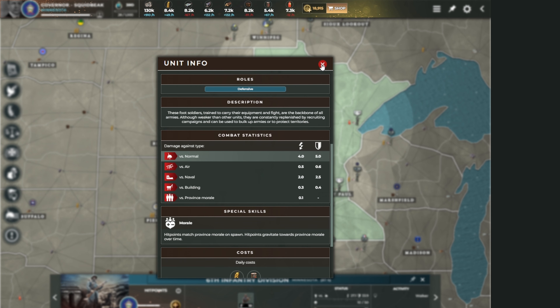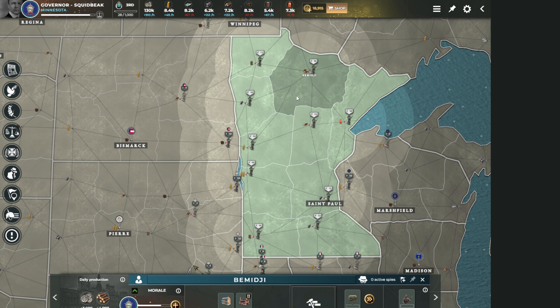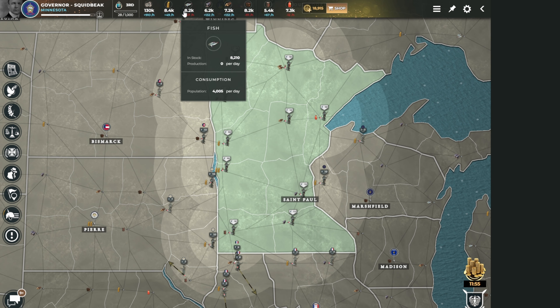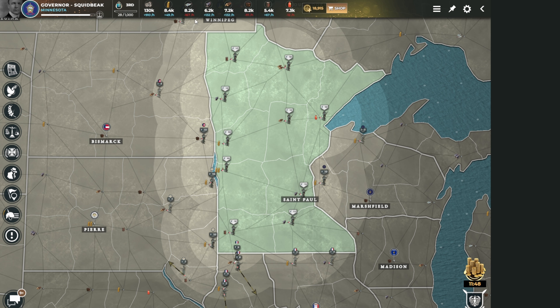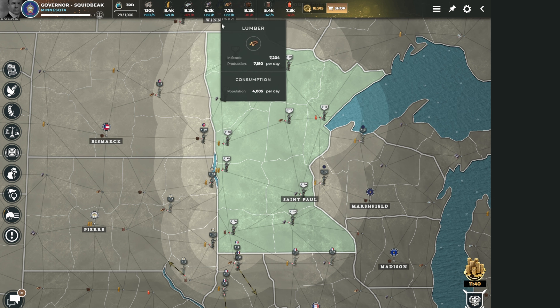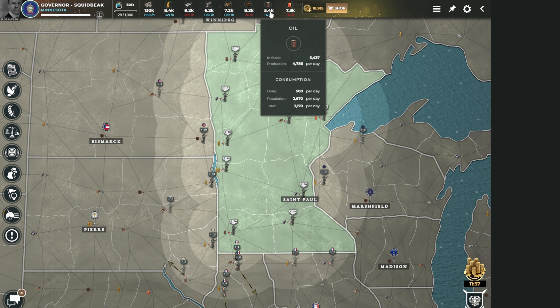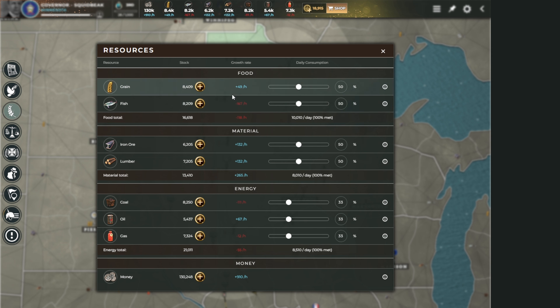Now we need to manage our resources. We start with 10 provinces and two double resources. Up here I have grain, fish, iron ore, lumber, coal, oil, and gas. Grain and fish have a symbiotic relationship. Iron ore and lumber have a symbiotic relationship. Coal, oil, and gas have a symbiotic relationship - food, materials, energy. At the resource button I have negatives and positives, and my goal is to minimize the negatives. I'm bleeding fish, so I scroll to reduce daily consumption and try to make it positive.